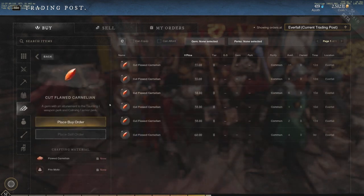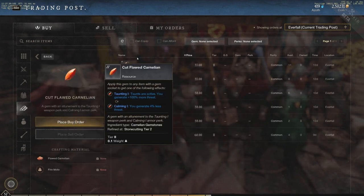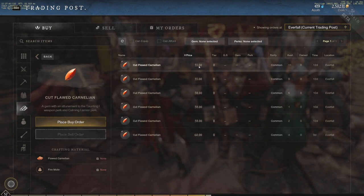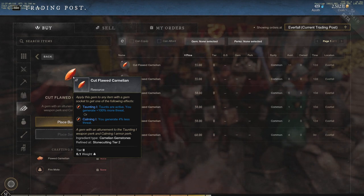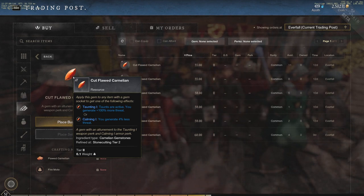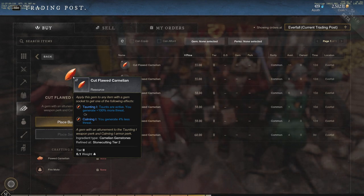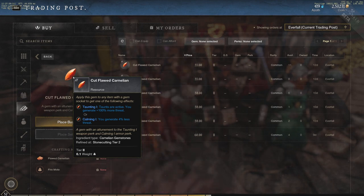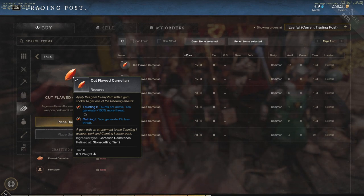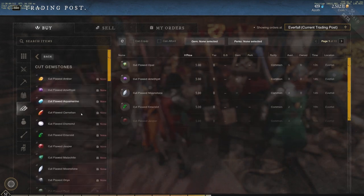Next is the Carnelian, which is a very big one for PvE dungeons. You can see the tier 2 price is 55 gold apiece because of this. With Carnelian, taunts are active and you generate 100% more threat — or alternatively, 4% less threat. You can pick which effect you want. This is a huge PvE gem used for dungeons so tanks can maintain threat.